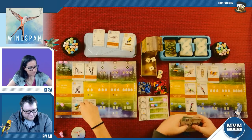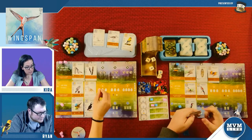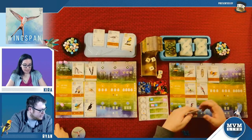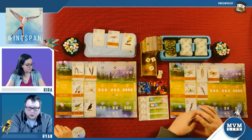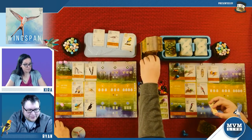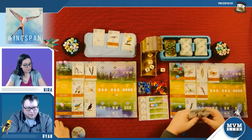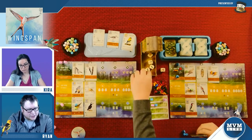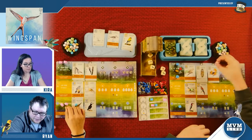I'm going to play this inca dove — pay two wheat and an egg. When played, lay one egg on each of your birds with that kind of nest. I'm going to gain food. First I'll take the little rodent to reroll everything and hope to get some cherries. One cherry — I'll take it. I'm also going to discard a card to do it again and take a little wormy. When I do that, this guy gets an egg. Now I'm going to draw bird cards.